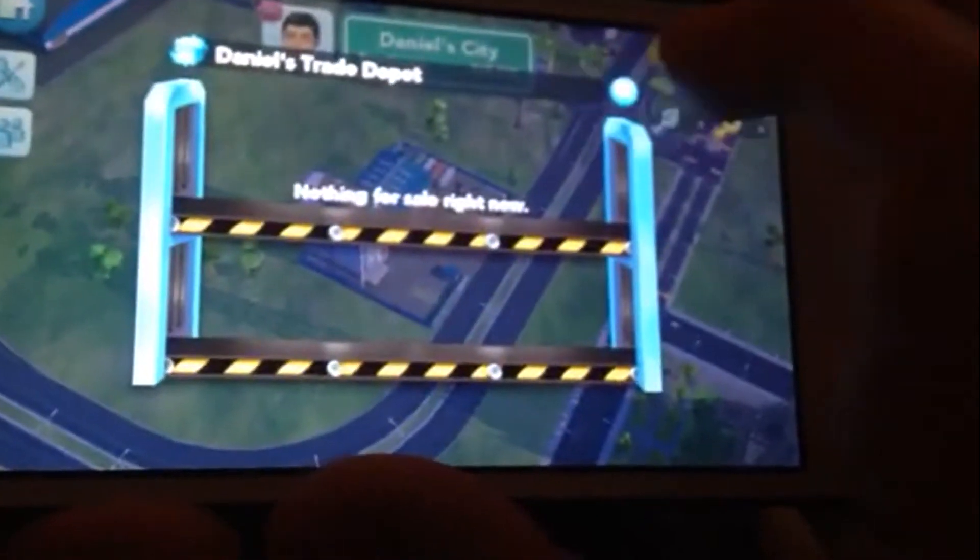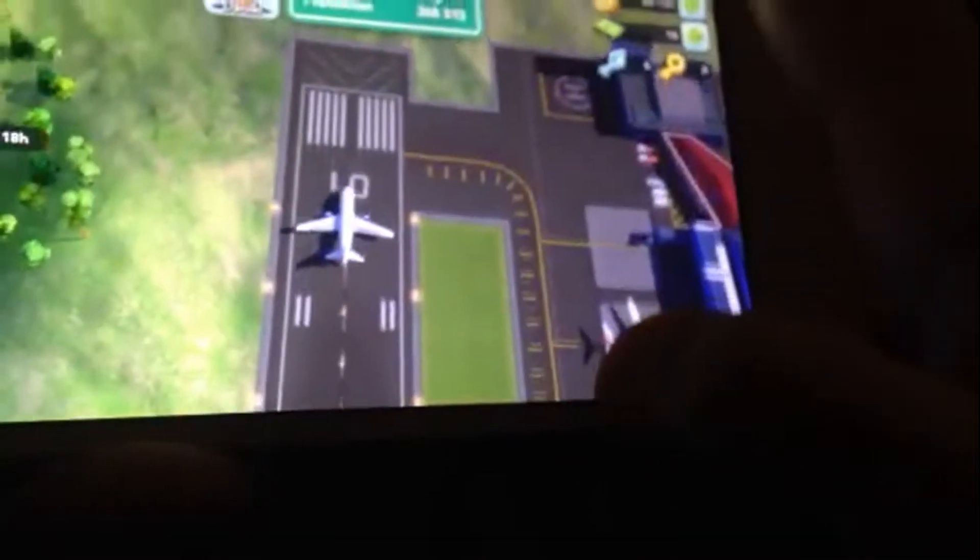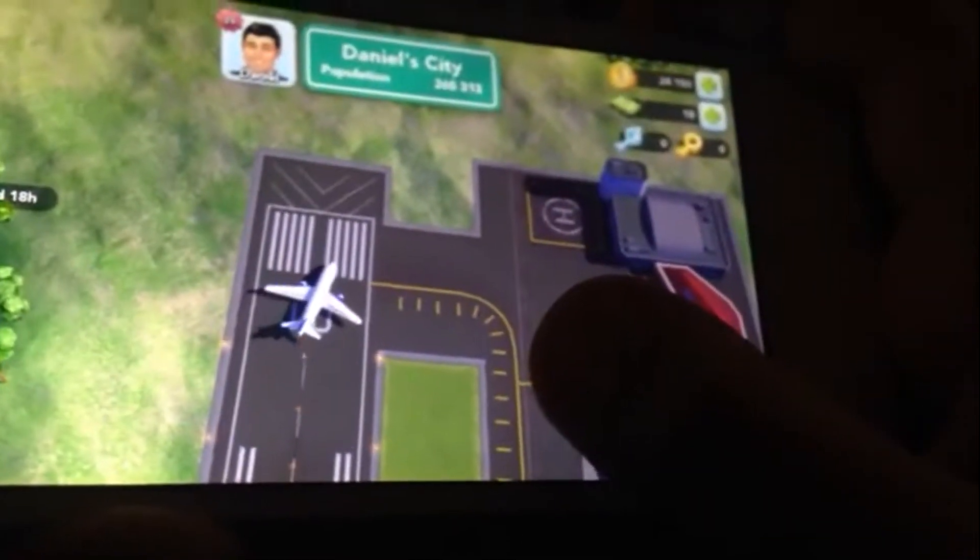Let's see anything new in his trading depot — nope, nothing. He's level 25. That's his epic thing right there — what, a rocket ship launcher? No fair. And he has an airport somewhere. There it is, and there's a plane flying right now. Why did it stop? Let's watch it. I wanna see it fly. Do you think the airplanes actually fly? Probably.